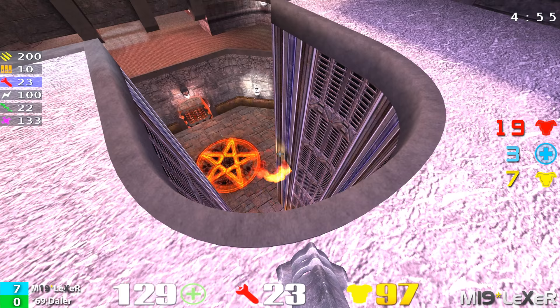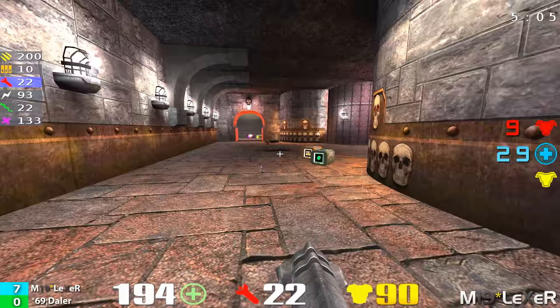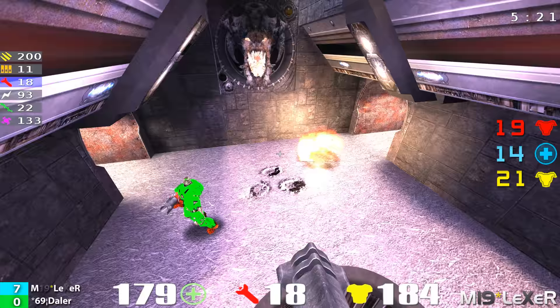What's happening is Daylor is spending more time looking for health and avoiding Lexer's rails. Another beautiful rail by Lexer as Daylor goes up the jump pad and notices him at the rocket launcher area. Lexer completely dominating with the rail. Daylor is running around looking for health because Lexer's just hitting him with rails left and right. It is 7-0. Daylor needs to get some power-ups. We've got ten minutes left — if Lexer gets a few more frags, he might just go into defensive mode.